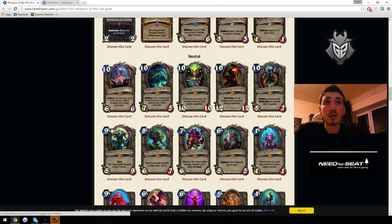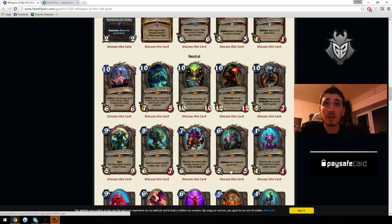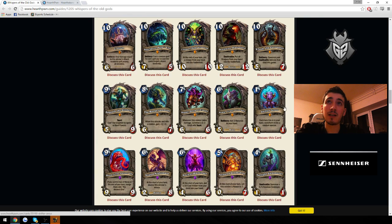N'Zoth is a card many people discussed. I don't think it's that good — it might be used as a tech card or appear in a tournament-winning deck if the meta is just perfect for it with nobody playing Black Knight. But if your opponent has Black Knight, you just lose the game instantly. It's just good against Aggro. Shifter Zerus is one of the most interesting card designs — healthy RNG — and will probably see play in Reno decks where you can afford to wait and milk it for value. Unstable Portal was unhealthy because it reduced mana and synergized with Sorcerous Apprentice and Mana Wyrm, but Shifter Zerus avoids those issues. It's a very well-designed card.